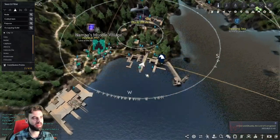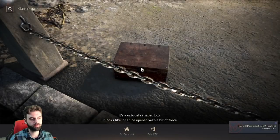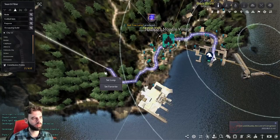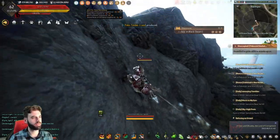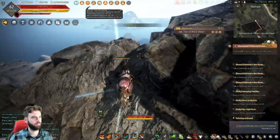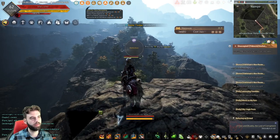We're back at the docks at Nampo's Moodle Village by the wharf manager Yon. The first box is literally right here in front of us — interact with that one. From here, we're going to head towards a little hut in this general direction, then work our way up the mountain using your Skyrim horse skills. Sitting all the way at the top of this mountain — very, very high up — you'll see one of the chests. Pick that one up.